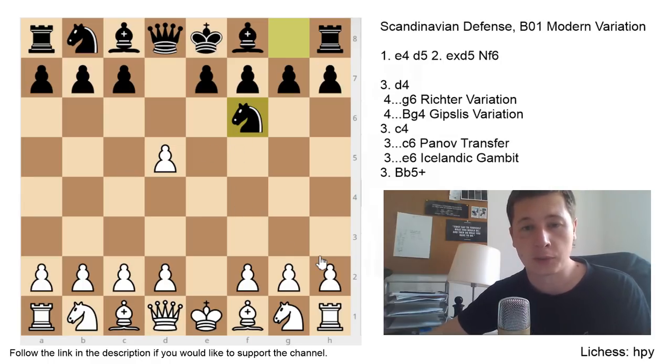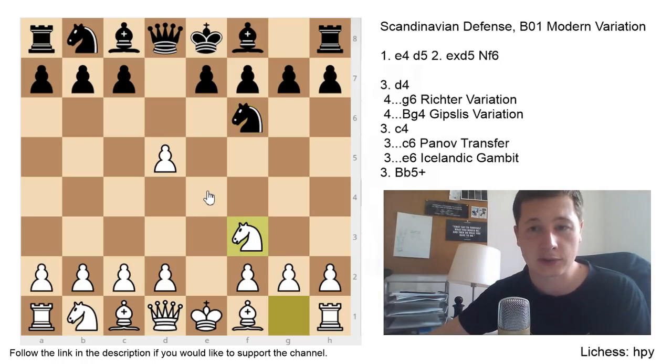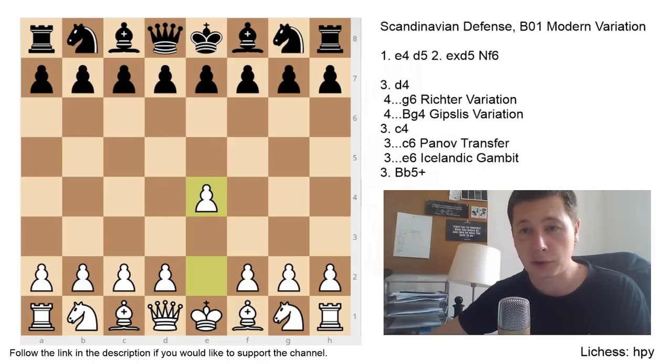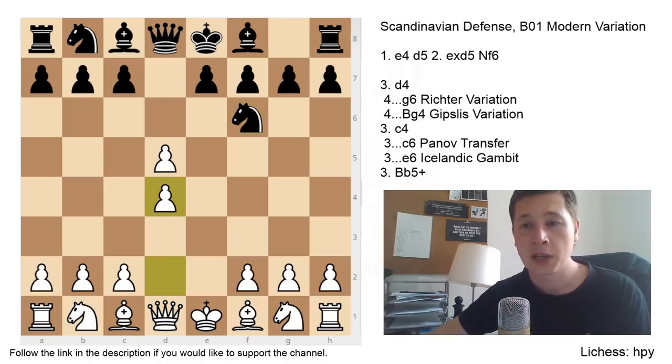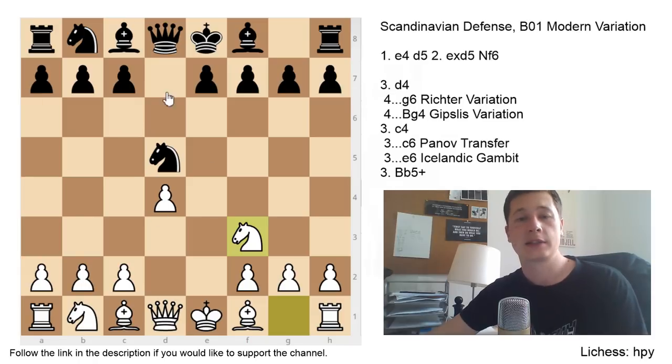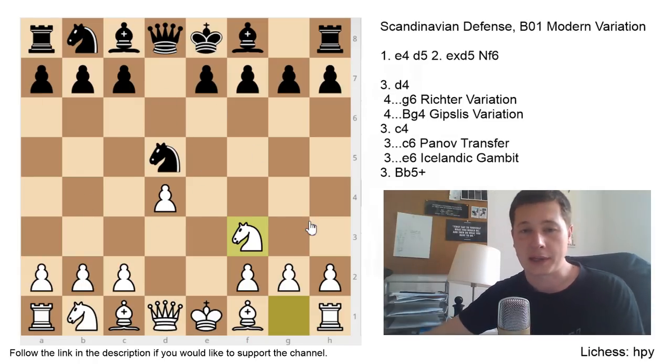First, let's look at the move knight to f3, which transposes to d4 by transposition — after knight takes d5, white plays d4. In the normal modern variation of the Scandinavian, after e4, d5, exd5, knight to f6, white plays d4 first, and after black recaptures, white now plays knight to f3. This is going to be our starting position of the main line.